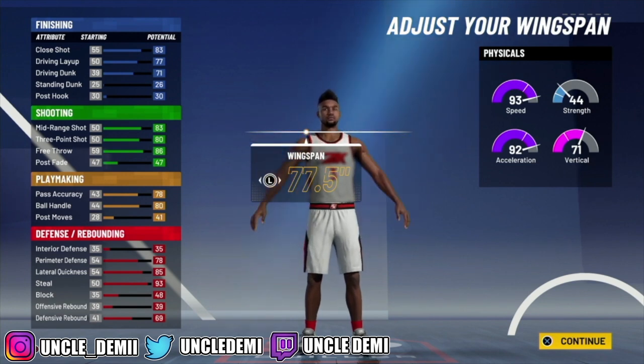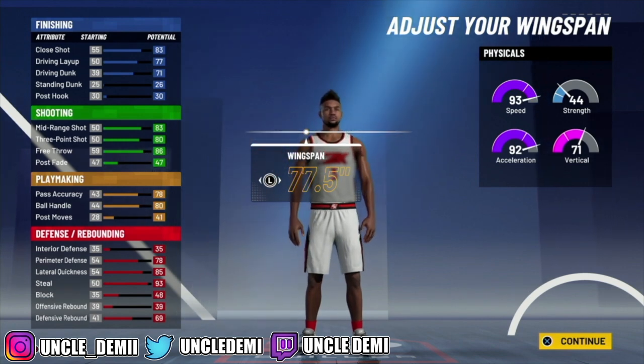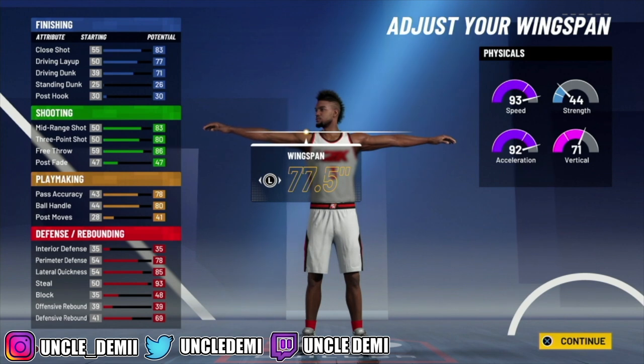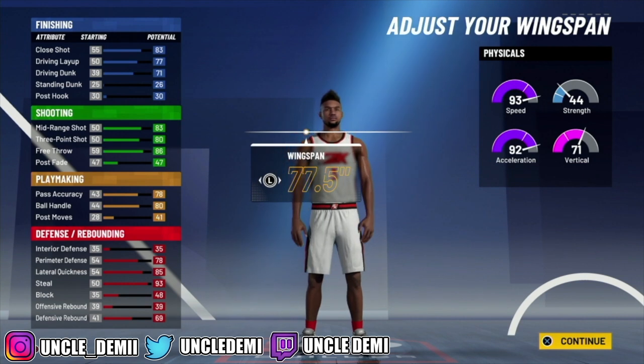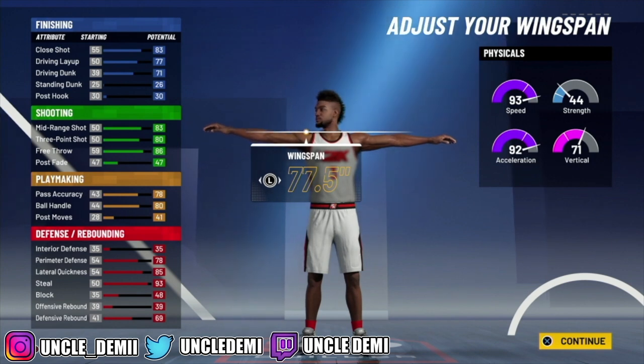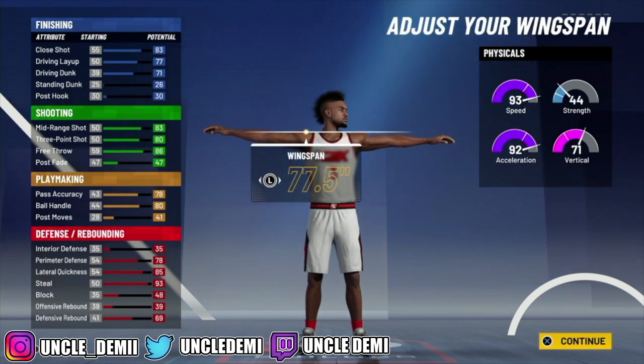If you have the ball in your hands, you can appreciate it. If you're guarding this build, it's gonna be hard to guard, especially if you know how to do the speed boost glitch. You're gonna get a plus 4 to your finishing, shooting, playmaking, defense, and rebounding. You have a 75 driving dunk, which is actually pretty good for a shot creator. From a red and green perspective, 75 driving dunk ain't bad. You'll have an 87 mid-range shot, a ridiculous 84 three ball, an 82 pass accuracy, and an 84 ball handle — so you're gonna be able to speed boost with this build and get all the pro dribble animations.